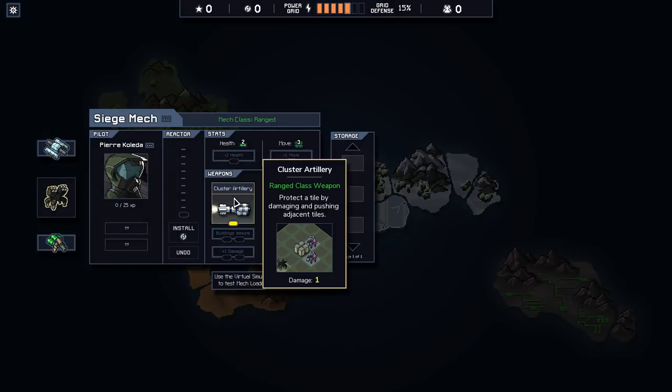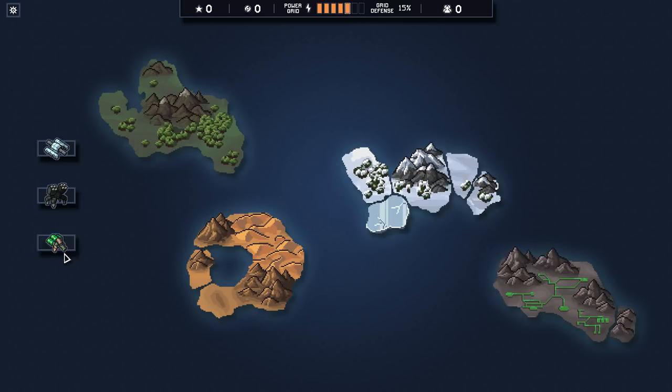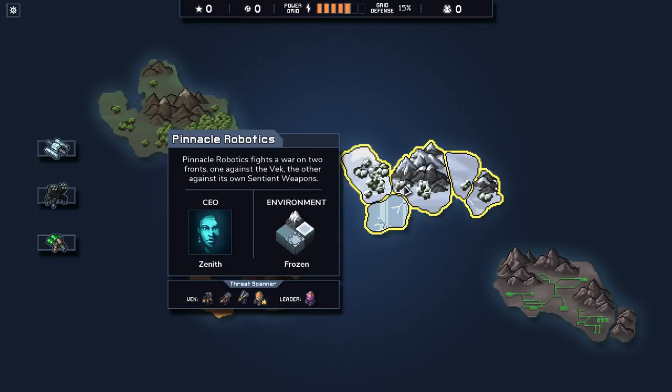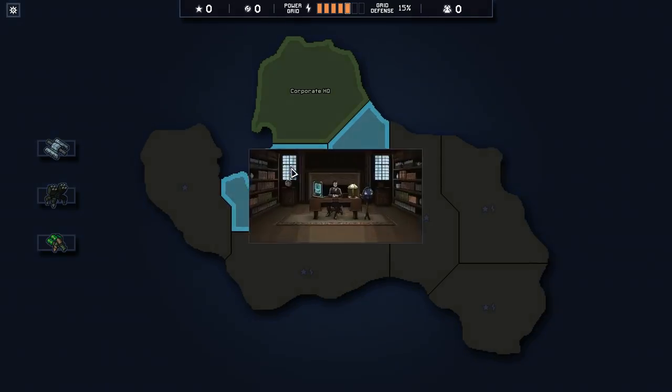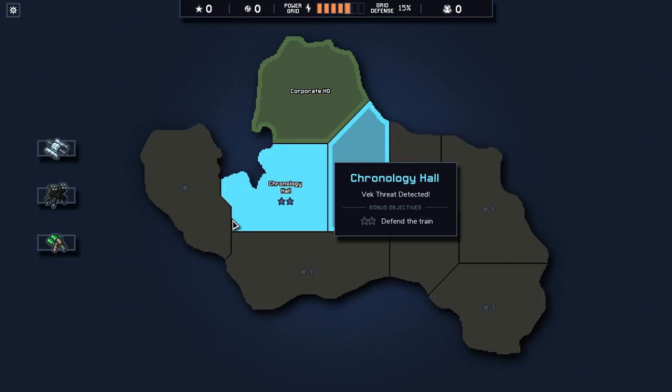Our damage output is not stellar. So it might be important for us to do Detritus toward the end, just so that we have extra sources of armor or acid available. We do have an acid launcher by default. Armor island — the armor scion might be a real problem for us. Blast scion is always an issue. I think we should do one of these two first. Let's do Archive, because I really think the armor scion is going to be a real pain for us if we're dealing with him while also fighting difficult enemies.